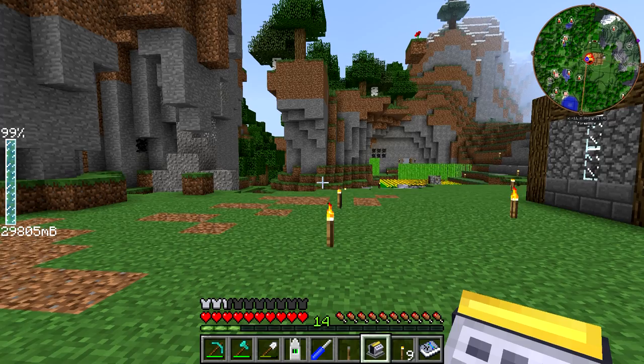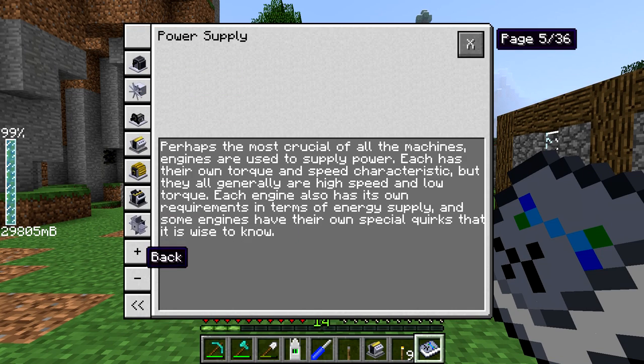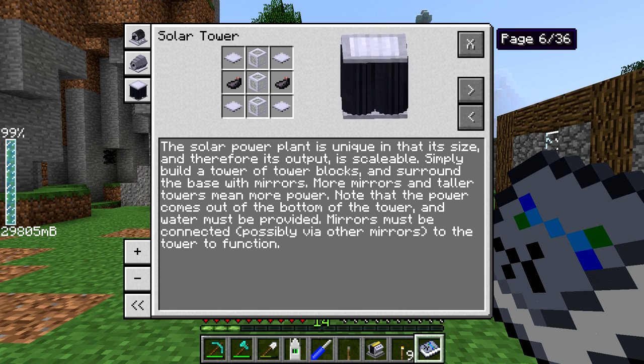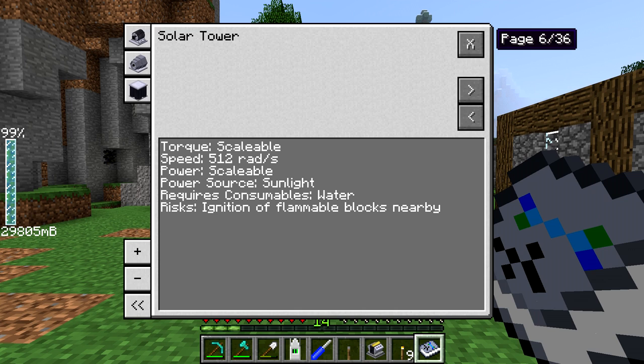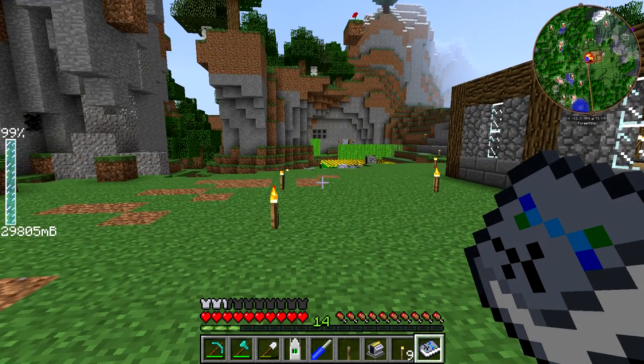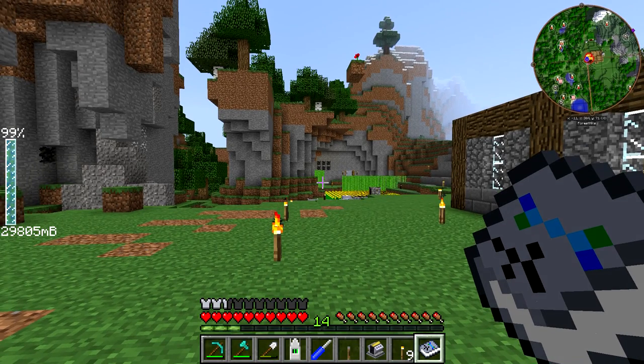We can look in the handbook before jumping into anything super complicated. The solar tower is the last thing that shows up under engines, and it pretty much says it's completely scalable. You can build the tower out of the actual blocks, and then the mirrors are going to surround it — more mirrors and a taller tower means more power. It comes out the bottom. The speed is going to be 512 radians per second anytime it's running. It consumes water, and eventually it can ignite flammable blocks nearby. There are a couple of downsides from scaling this too much — the blocks below it can turn to glass. But we're not going to be scaling it that big today.